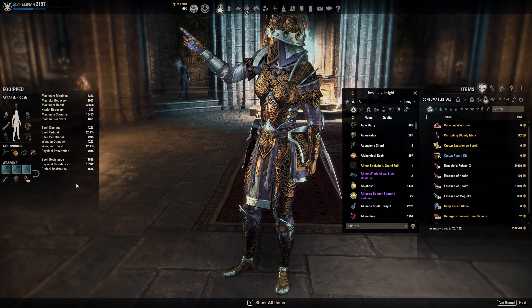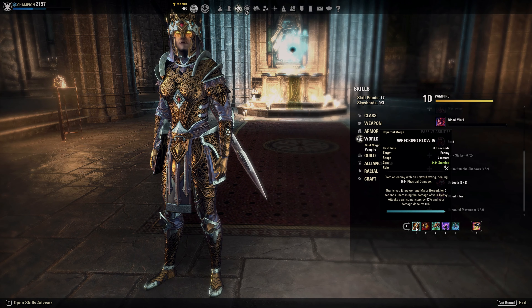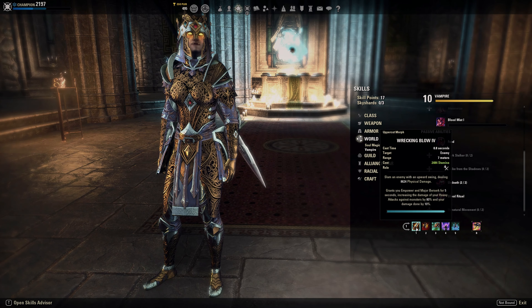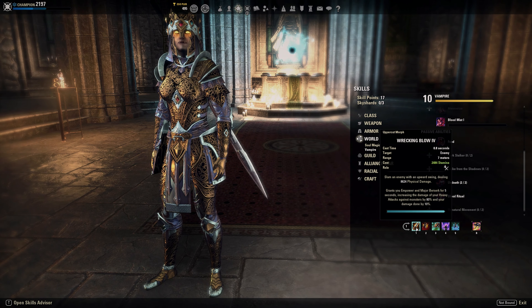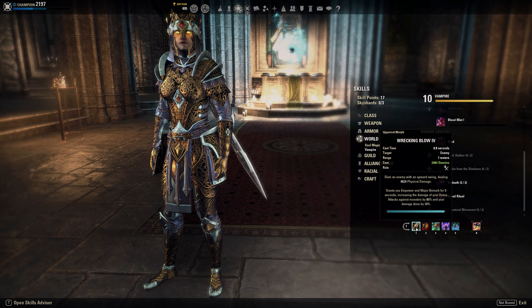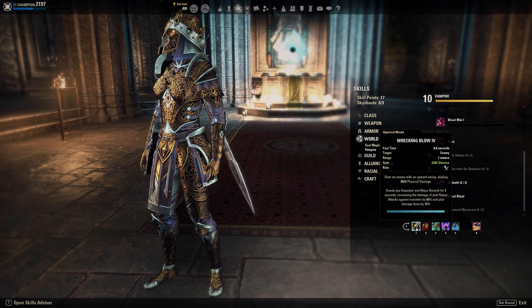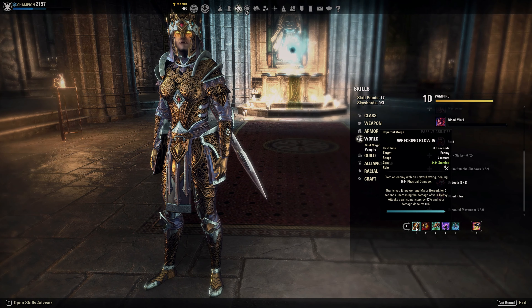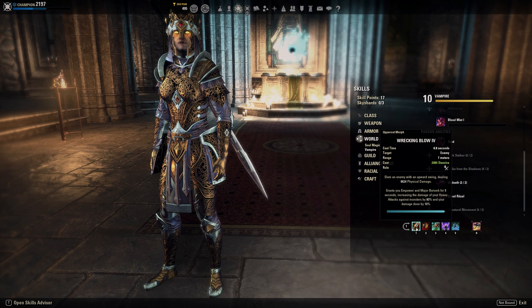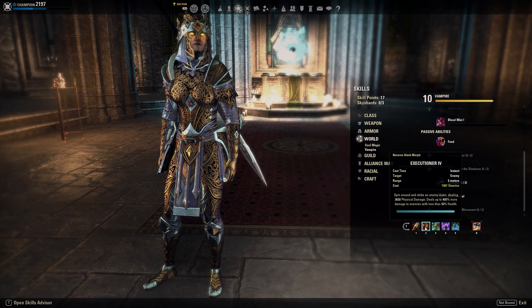Coming to our skills — one skill has changed. We are not using Dizzying Swing anymore; I swapped to Wrecking Blow because you get Major Berserk for five seconds, which is 10% more damage done — really nice. Usually I play in group so I don't need Dizzying Swing for the Off Balance. Wrecking Blow is a really nice choice — it gives you Major Berserk, and in group fights you can just spam it without risking stunning someone and then being unable to follow up because they're CC immune. You just spam it and get Major Berserk, which is a lot of damage. Wrecking Blow already hits hard, but Major Berserk really makes a big difference.